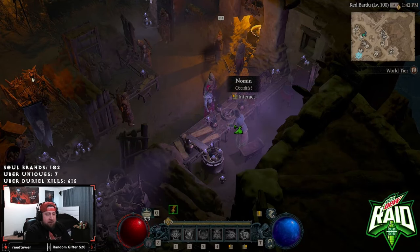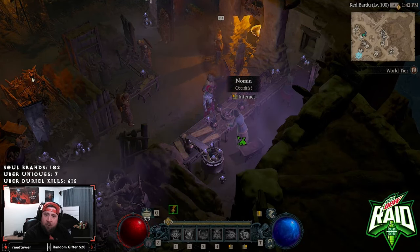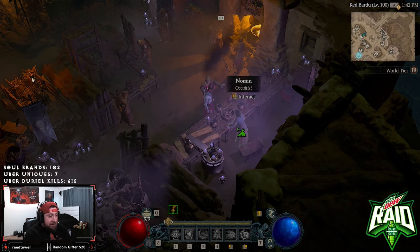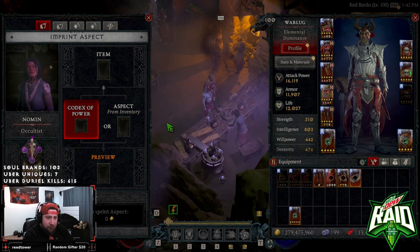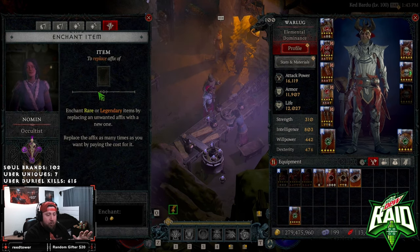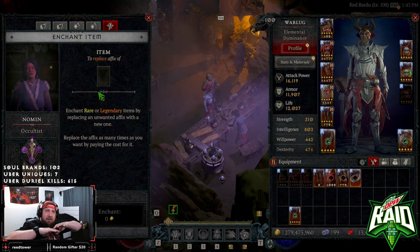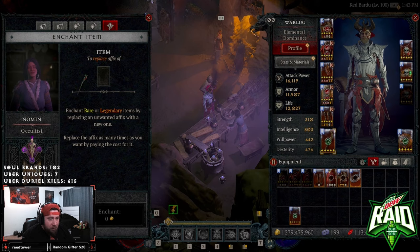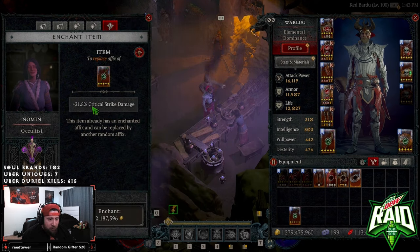We're over here at the occultist. Welcome back - the occultist Abadur of Zeer is live. We've already completed a lot of stuff, but what I wanted to check out is the enchantment improvement - the new ability to see what you could potentially roll. I'm not sure where it's actually at... oh, here we go.